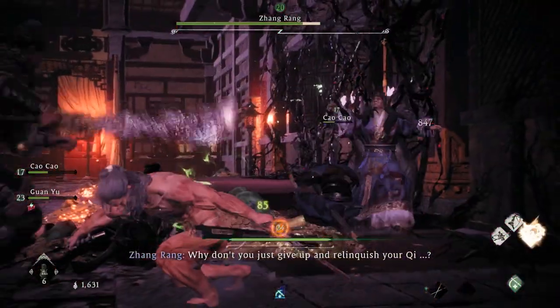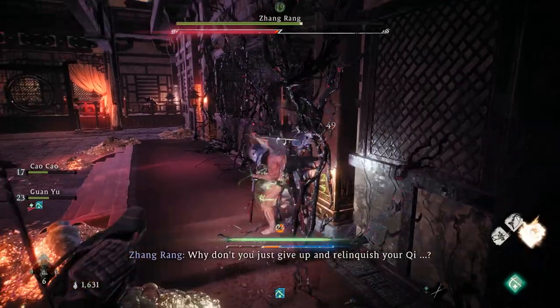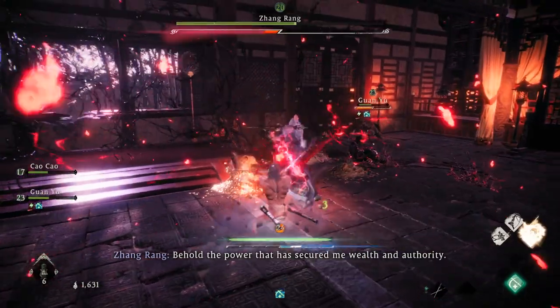Just make sure to stay aware of your allies' health bars on the left side of the screen. To keep them in the fight for longer, you will have to sprint to them every now and then to reapply the Vitality bar.